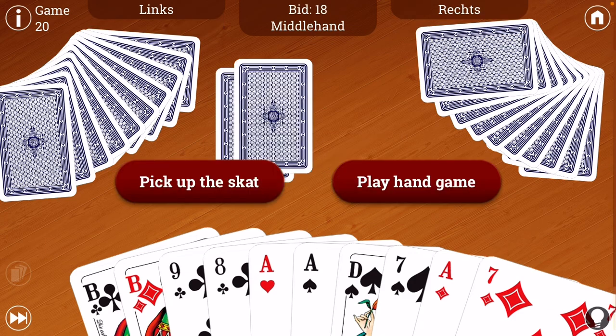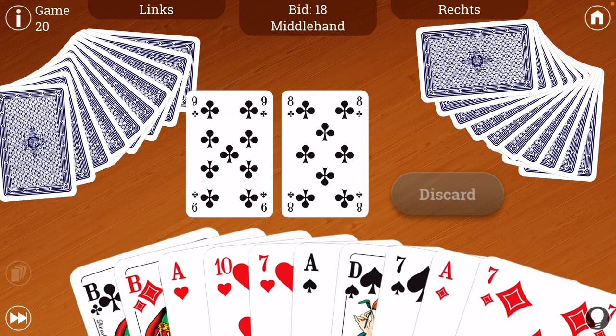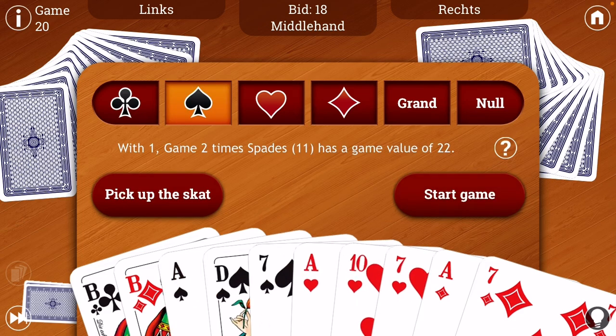So we're going to do that. He passes. He passes. So that means there's probably something good in the scat — and there is, a 10, which helps us big time. So we're actually going to get rid of the nine and the eight. I short suit myself in clubs and I'm going to play a spades game, because the ace-10 combination is good to have in the side suits. I'm going to keep the ace-10 of hearts in the side suits. And I have the additional ace of diamonds, which is helpful. I have five trump plus a couple of aces, including an ace-10 combination. The value of this game would be: I'm with one, game two, times 11 is 22. That's the value of this hand.